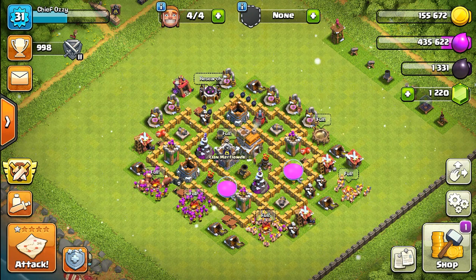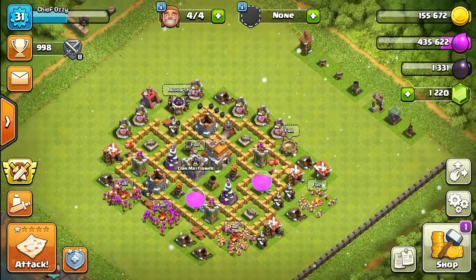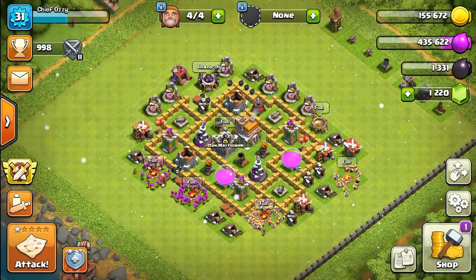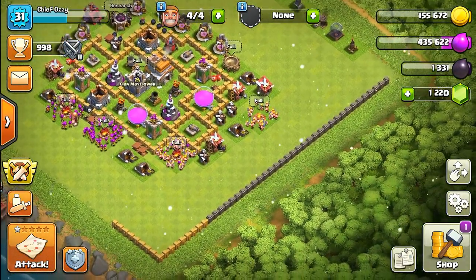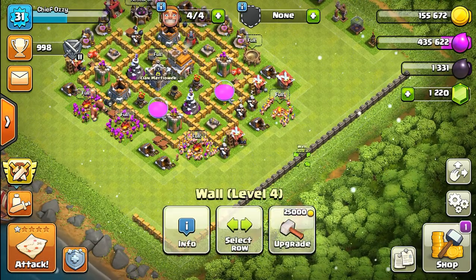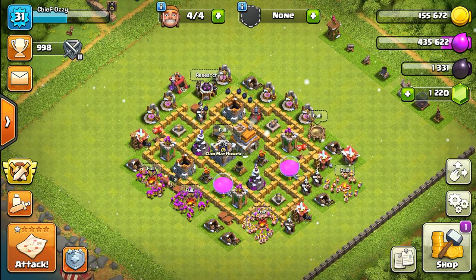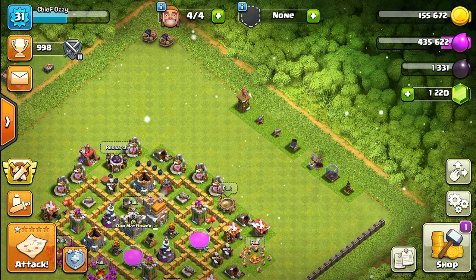Hey guys, what's up? It's me Chief Ozzie, welcome back to another Clash Climbs video. Our buildings have finished building - the dark barracks is officially ready, we can now train minions but we're not going to use them. I did start upgrading my walls, some are upgraded to level five but I still have more to upgrade to level four. All the defenses are built, they just need to be upgraded.